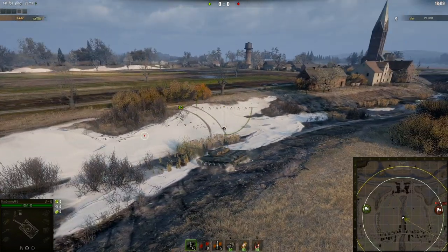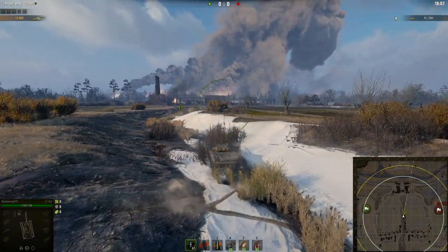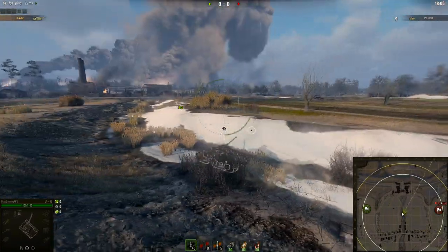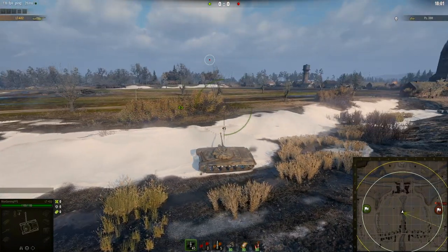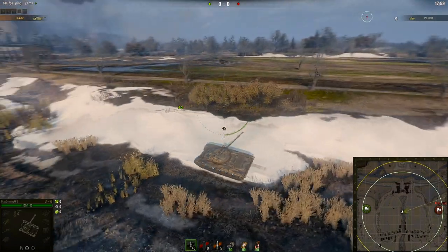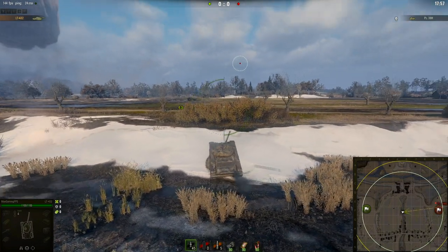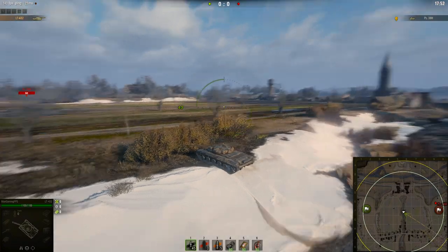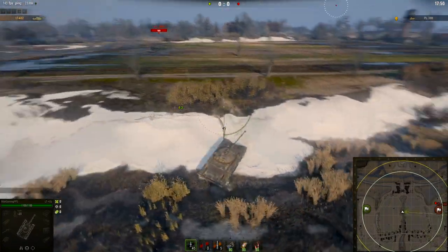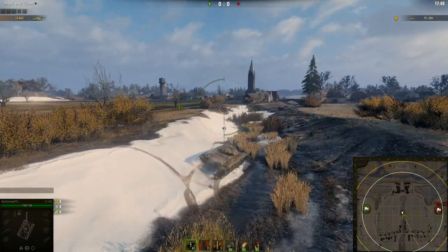Another bush you can use is this one over here, but you don't have the luxury of having bushes on either side. When you actually go up here you run the risk of instantly being spotted from there and there, so you don't really have that straight line where you can curve around like in the other bush.